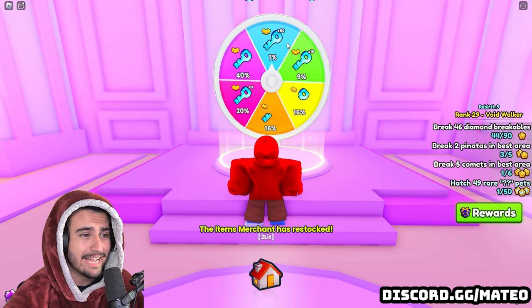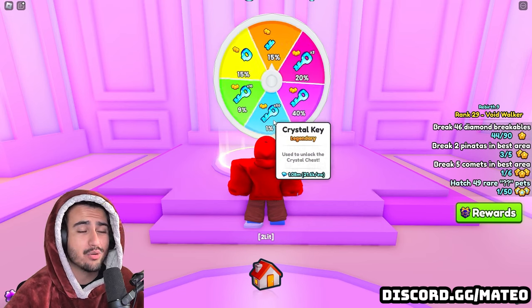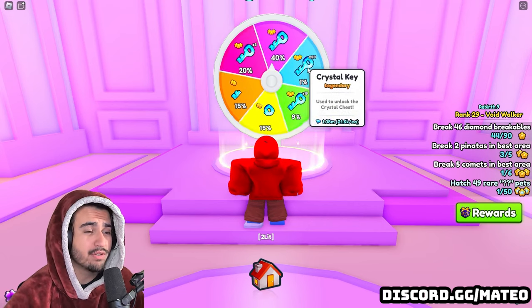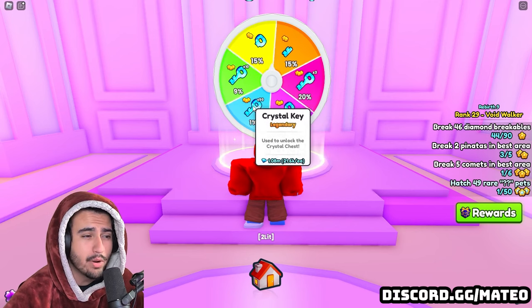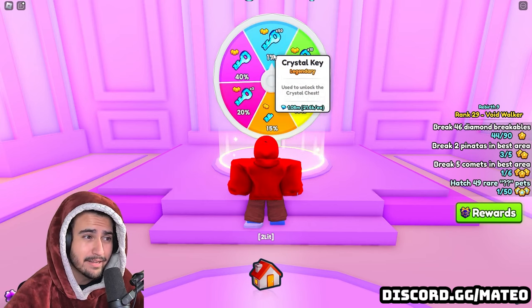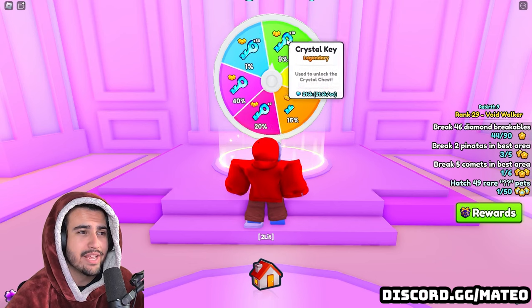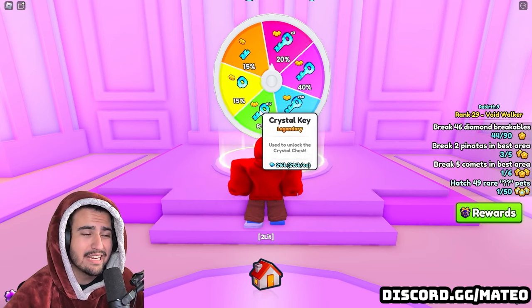The most rare thing you can get on this wheel is the 50-bundle of crystal keys, valued at almost 1.1 million diamonds. It's only a 1% chance to get it, but when you hit that 1% that's going to make you an insane amount of profit — about 1.06 million in profit. Even more often, you have a 9% chance to hit the 10-bundle of crystal keys, which is 216,000 diamonds — a 10x profit on your secret key investment.